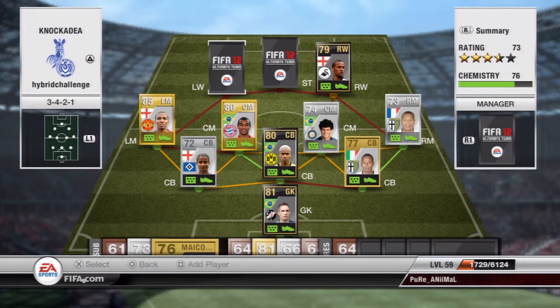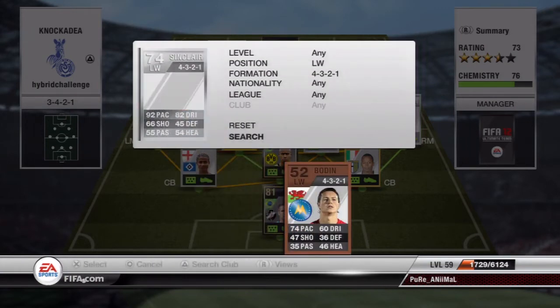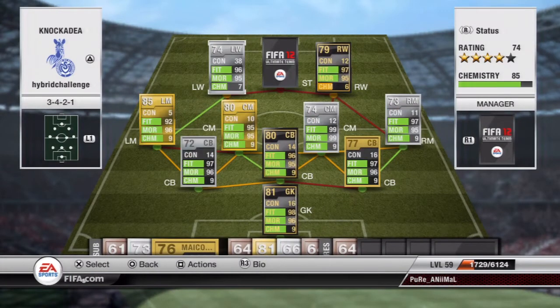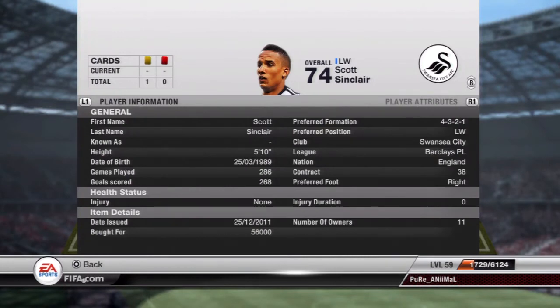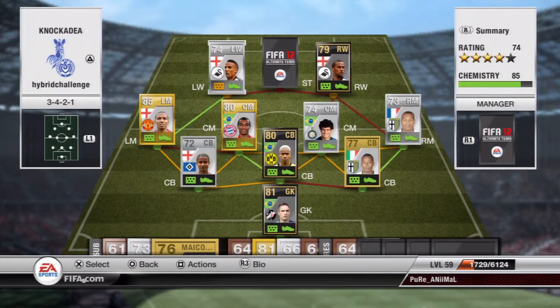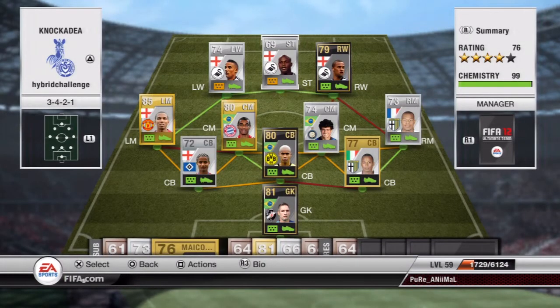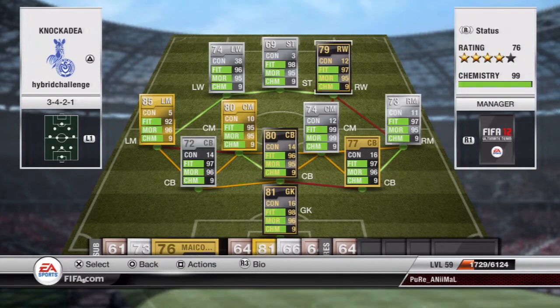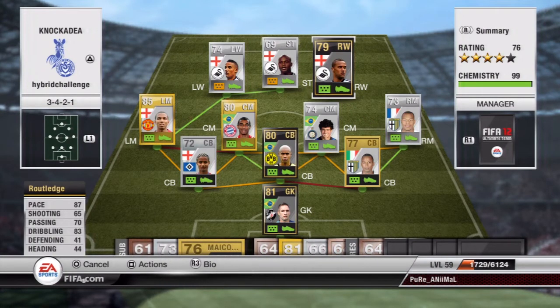The left wing is Sinclair from one of my squad builders before — also a great player, well worth the price tag. I got him for 56k and his goals-to-games record is 586 games and 568 goals, which is quite amazing. Well worth the grind. The striker to link Routledge and Sinclair is Lita, also a player I had before. I didn't change the formation because it didn't affect the chemistry — as you can see, 99 chemistry.